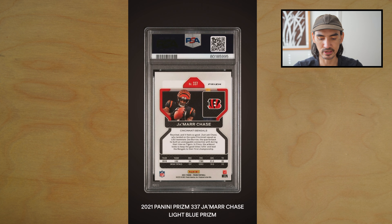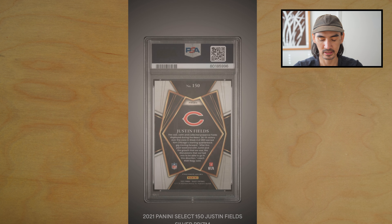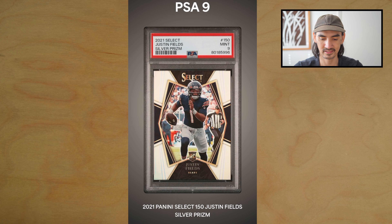Next card is a Ja'Marr Chase light blue Prizm rookie card — PSA 10, nice! We're on a little bit of a roll here. Next, a Justin Fields silver Prizm from Select — ouch, PSA 9. His market's down, off to a pretty rough start, though he had a good game last night so hopefully he can pick it up.